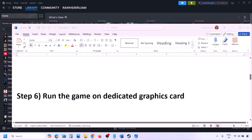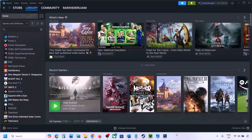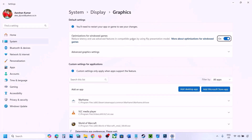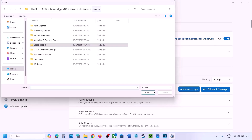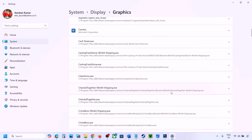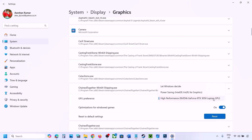The next step is to run the game on the dedicated graphics card. Type 'graphics settings' in the Windows search box and go to Graphics Settings. Click on 'Add desktop app,' navigate to the game installation folder, and select the game exe file. Once the game appears in the list, click the dropdown arrow, select High Performance and your graphics card, and then launch the game and check.